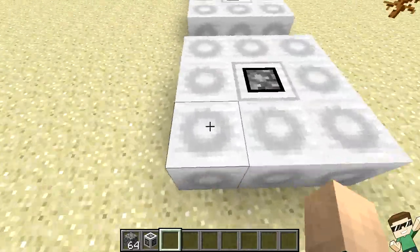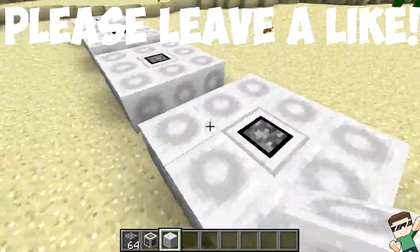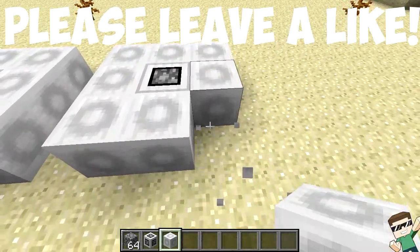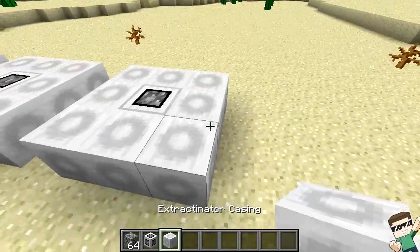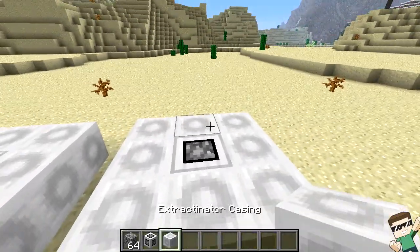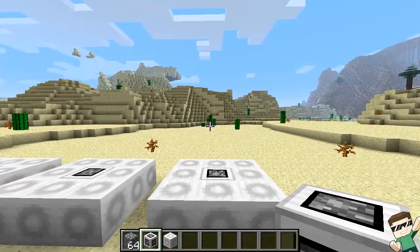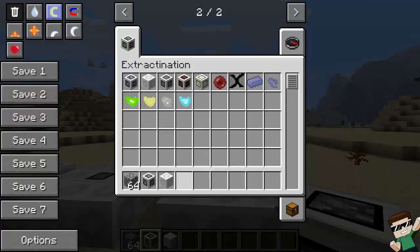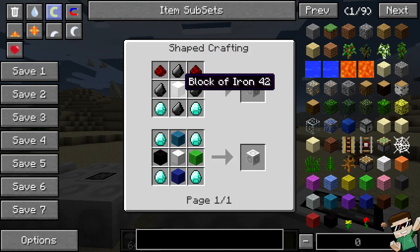Let's start by showing how this one is crafted. It's a multi-block item, so if you were to break it, it won't actually do anything unless it's fully formed. You're going to need eight extractinator casings and one cobblestone ore extractinator.